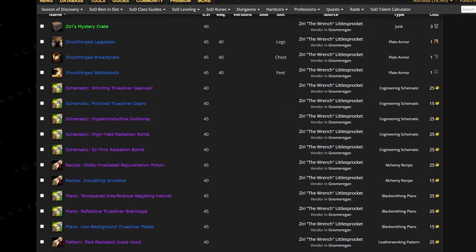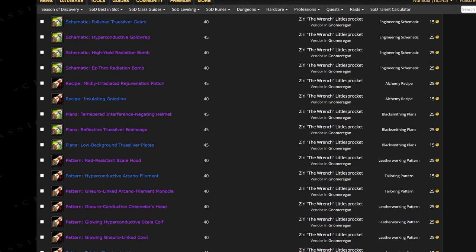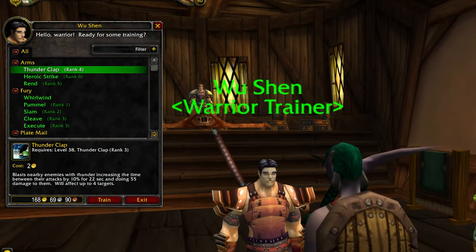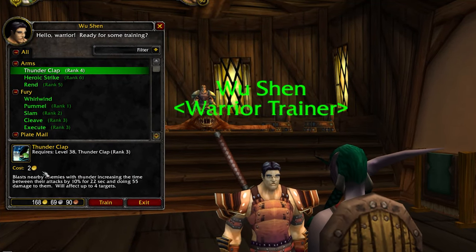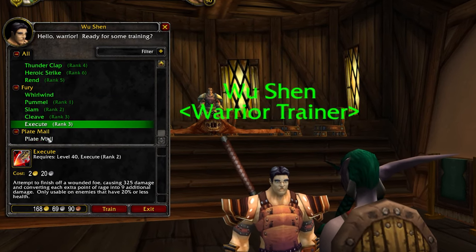There are also a number of new crafting schematics and recipes associated with Gnomeregan, which I'll talk about soon, and they're all 15-25 gold each as well. And then there's new spell ranks, enchants, consumables, levelling professions, maybe even getting summoning taxis across the world, and so on.